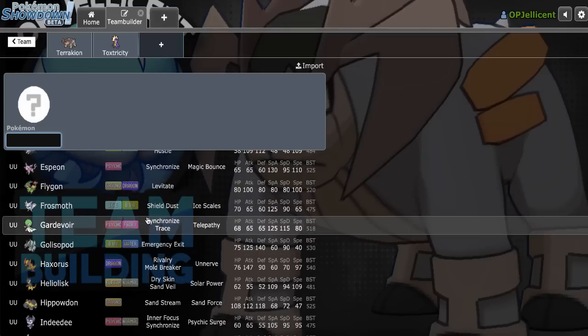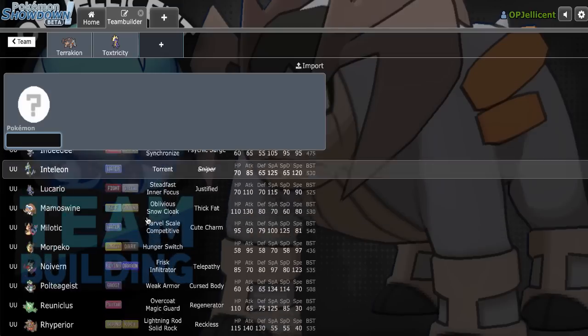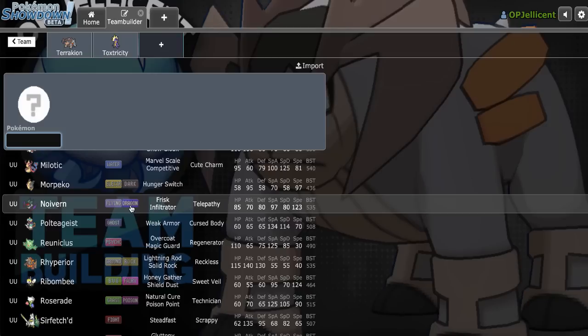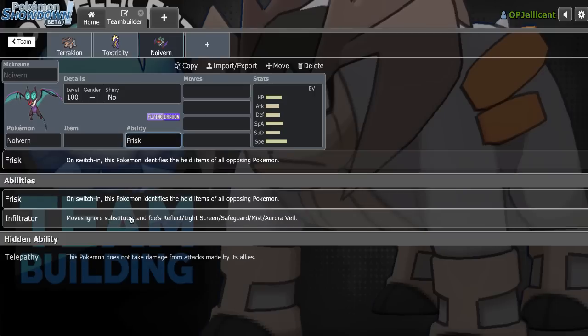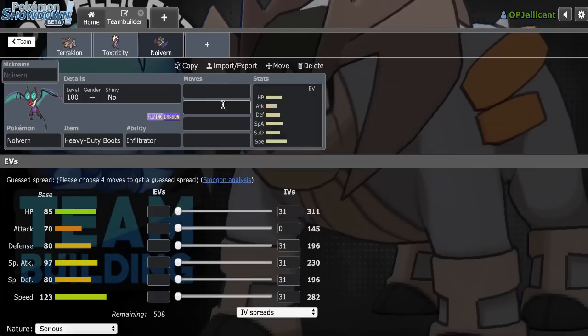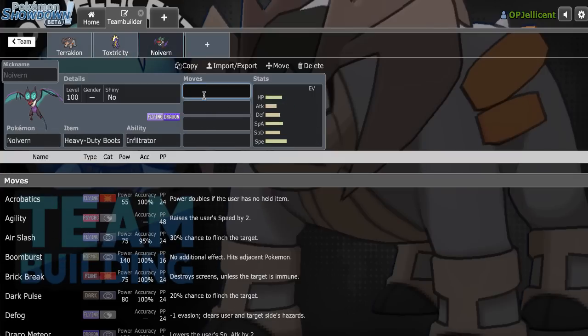Flygon wouldn't be bad — it is a Ground Immunity, so Scarf Flygon could be good for the U-turn. Noivern wouldn't be bad either, because it's able to U-turn out on Corviknight and allow Toxtricity to come in. If Toxtricity gets the kill on Corviknight, Noivern can easily clean up late game because its speed tier is really good. I haven't used it since Home came out, so let's go ahead and give it a shot with Infiltrator and Heavy Duty Boots. This also gives me a better matchup against sub-disable Dragapult with Hex and Will-O-Wisp, which Dragapult as a whole is such a big threat right now because I don't have a Ghost Resist.